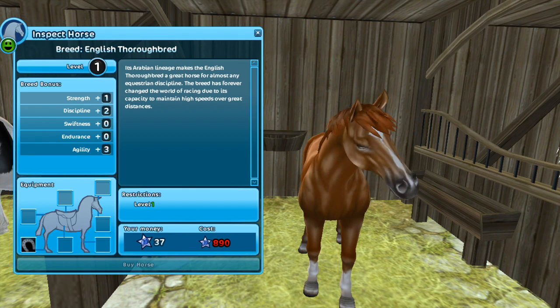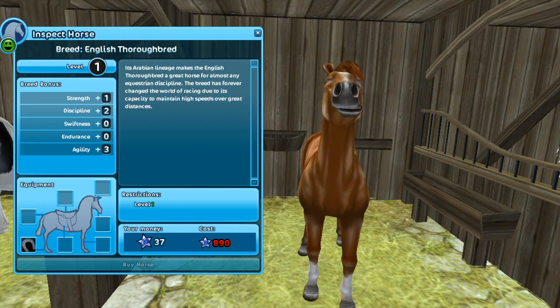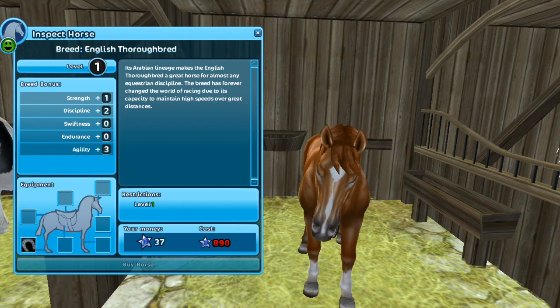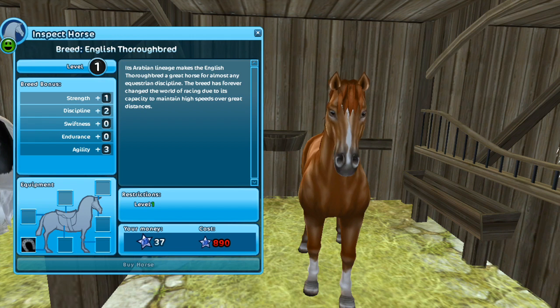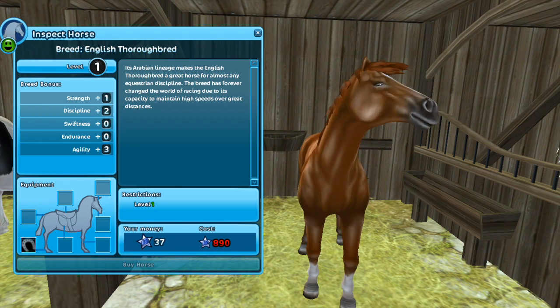They are available to level ones. There is a black one in Fort Pinter, so it is available to non-star riders if you have the star coins. They have Strength 1, Discipline 2, Swiftness 0, Endurance 0, and Agility 3. They are 890 star coins — as you can see, I only have 37 star coins, so I am running low.